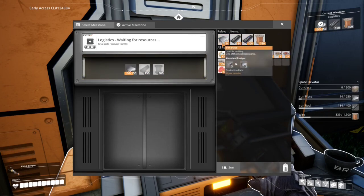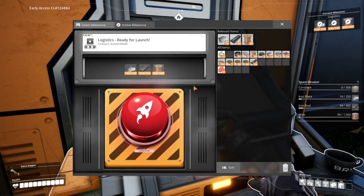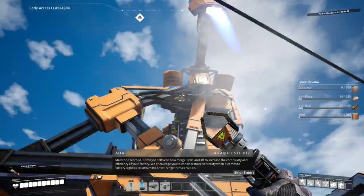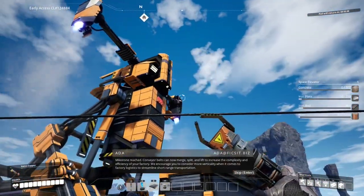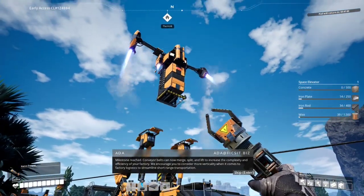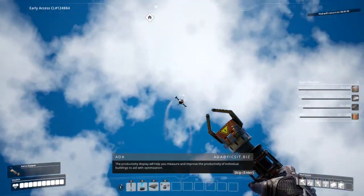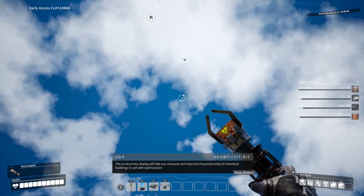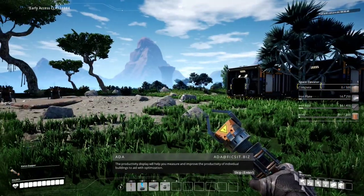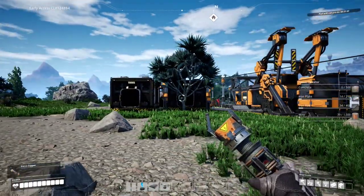Just like that - 300 wires, we have the ability. Let's hit launch. Milestone reached! Conveyor belts, lifts - to increase the complexity and efficiency of your factory, consider more verticality when it comes to factory logistics to streamline short-range transportation. The productivity display will help you measure and improve the productivity of individual buildings. That was helpful - so now it seems we've reached another milestone, we're doing pretty good.